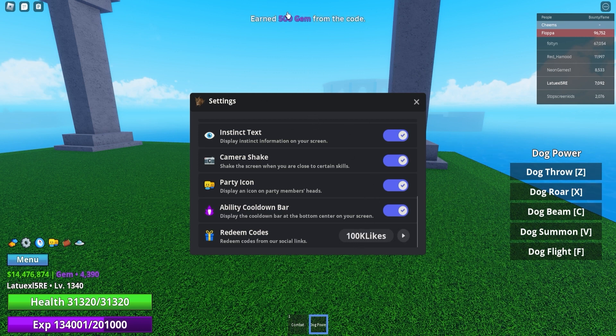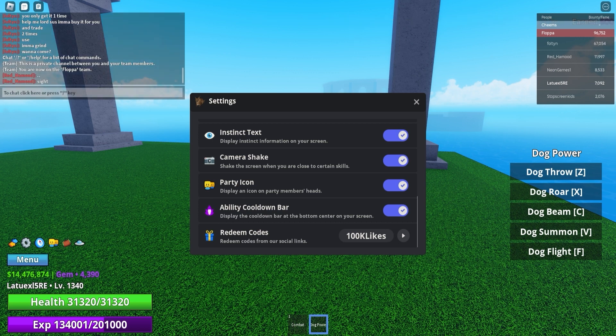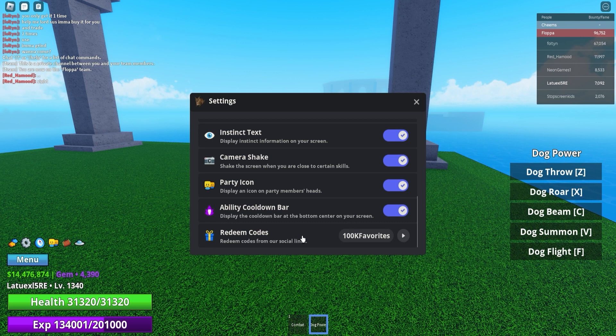Next up we got '100k likes' — use this code and it will give you 500 gems. That's a really nice working code. Then we have '100k favorites', which will also give you 500 gems — works exactly as expected. Then we got '100k active' — make sure to pause the video if I go too fast.